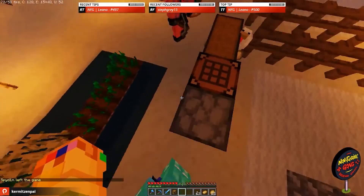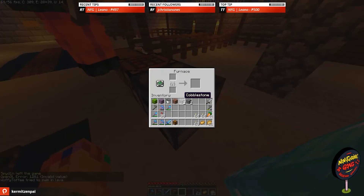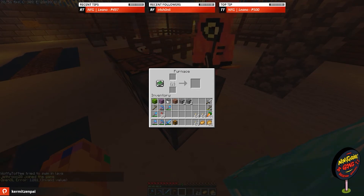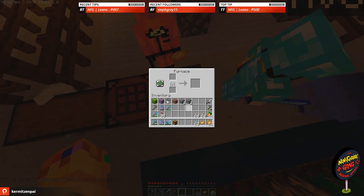Follow me — right below me is the furnace. Below it is your fuel, the coal, and above it is your resource or material you want to cook. Right-click to open the furnace tab. You can drag the coal to the bottom square — that's technically the fuel.